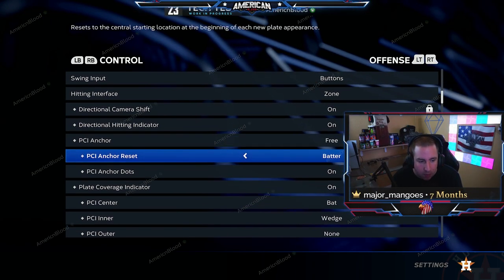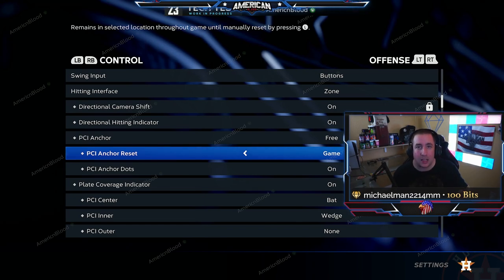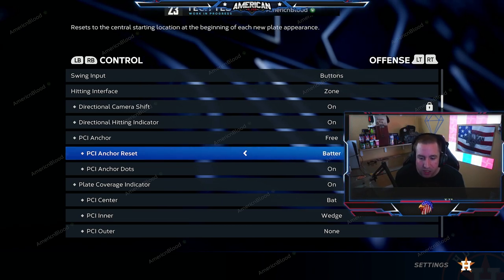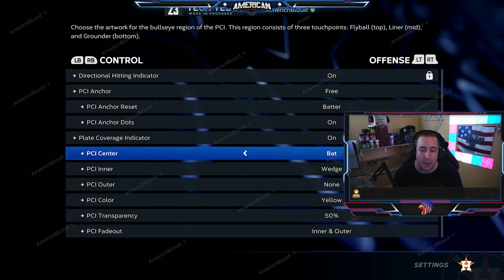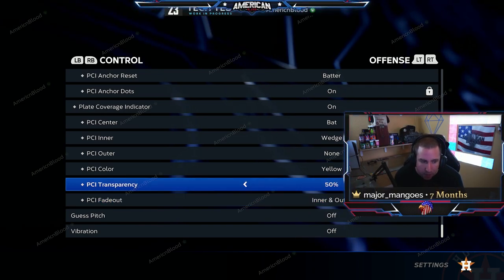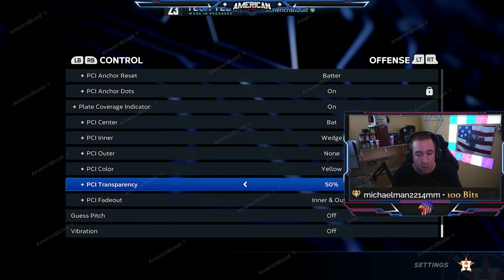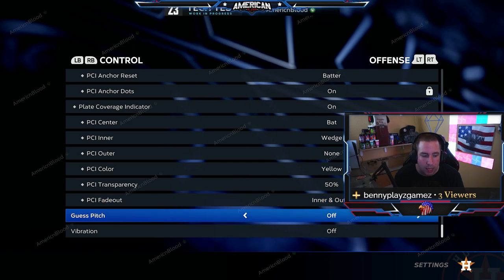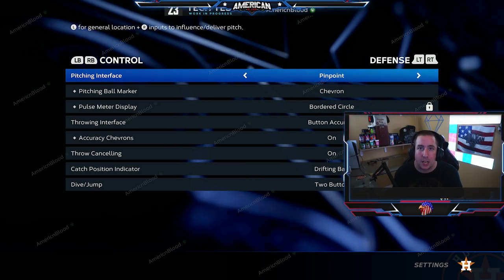You can set the PCI anchor to reset per batter or per game. If you want the same PCI anchor for every batter, put it on game; if you want it to reset every batter, you can do that too. For PCI center, I use the bat — I think the bat is the way to go. For the inner wedge, I fade it out and have 50% transparency with yellow color. Transparency and color are personal preference, but I like seeing through it a bit so I can see the ball coming in. Guest pitch vibration: make sure that's off.